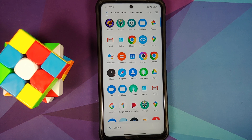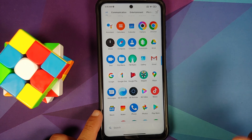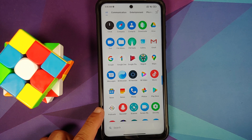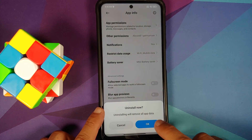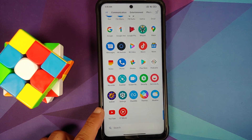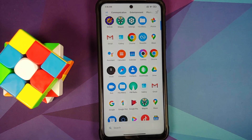The first thing you need to do is remove bloatware which can be removed. Sometimes out of the box you get applications like Facebook which can be uninstalled, so go ahead and uninstall them if you can. There will be certain applications which are system apps and you cannot remove them. For example, I'm getting the option to uninstall Mi Browser, so let's go ahead and uninstall that.